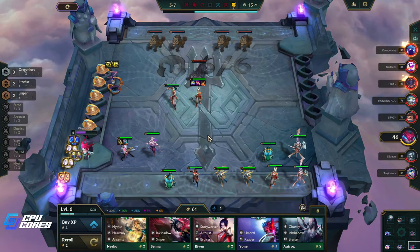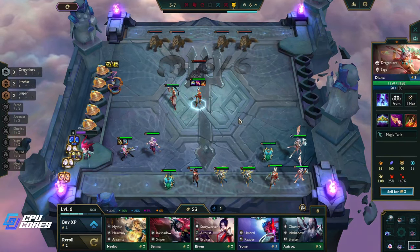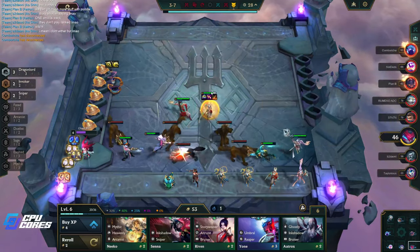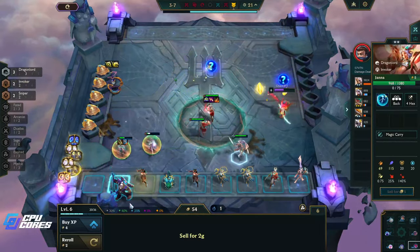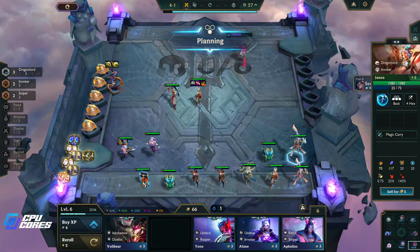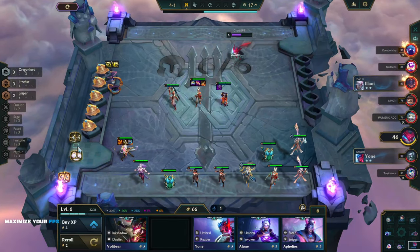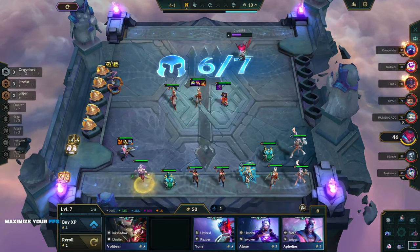We need to get to level seven. We have one-star on everything except Janna. We could actually put this on Janna, I don't think it's great on her but we could. Let's see what we get — Zyra, good. Annie! You came! You're definitely better here. We're definitely putting one of these on you — definitely putting a Deathblade on Annie.